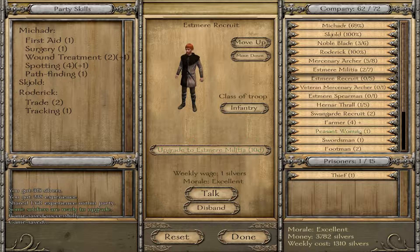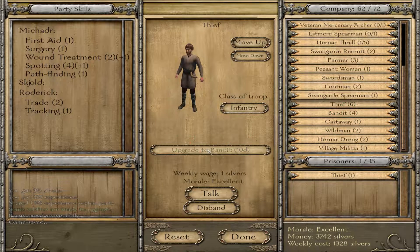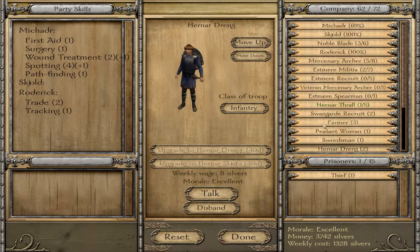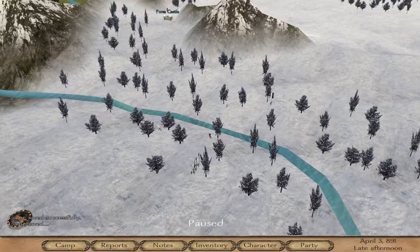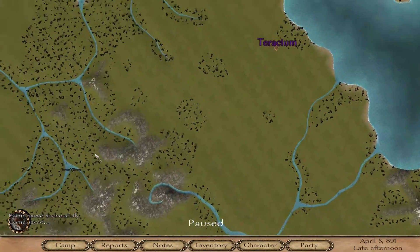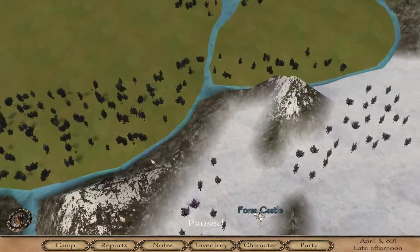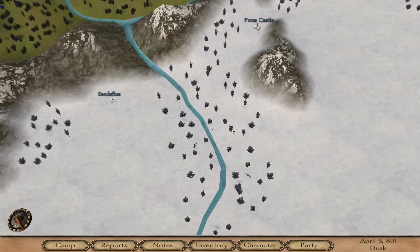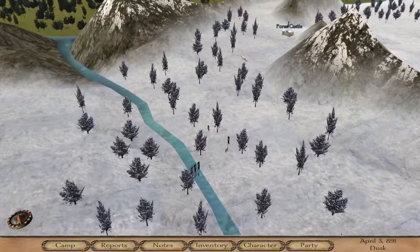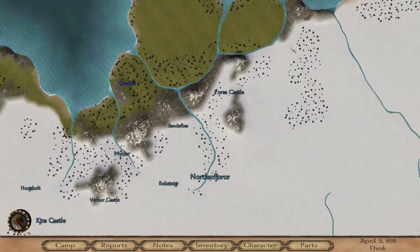So let's upgrade a few of our troops — go to village militia, get some more thieves. We've got to head over here, cut through if possible, go all the way down to Taurasium or whatever it's called, and uncover parts of the map. Even though my army's at 62, I've got a lot of low level troops, so let's get out of Herner territory as much as possible.